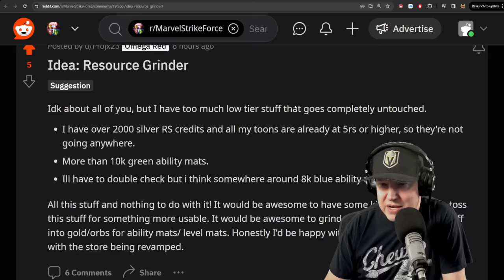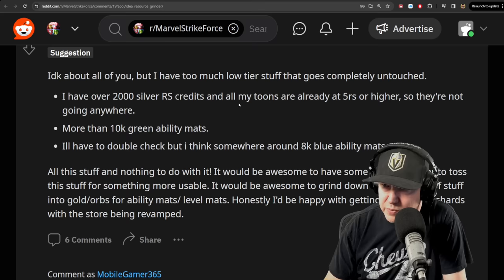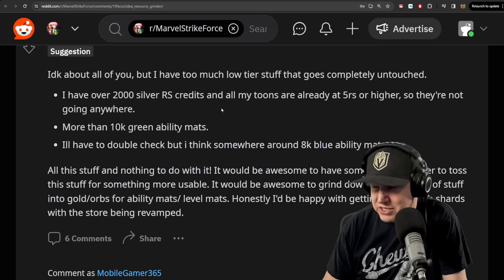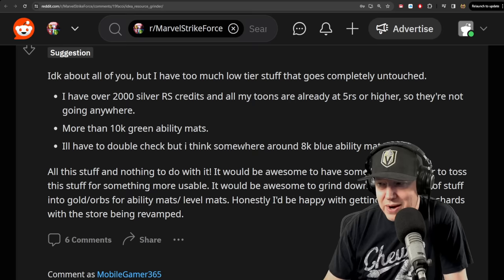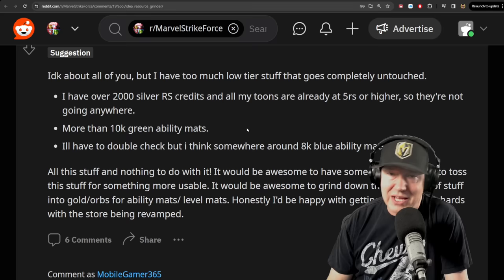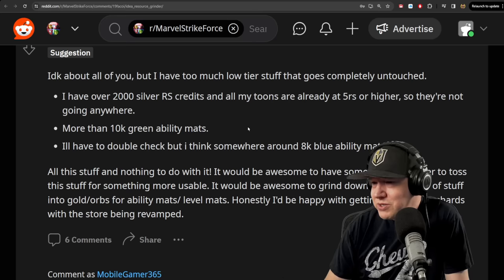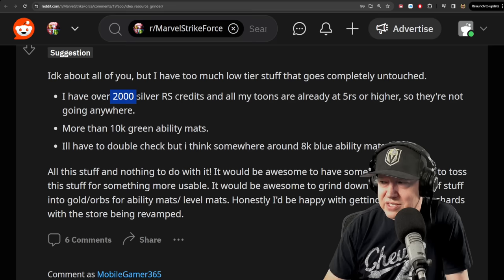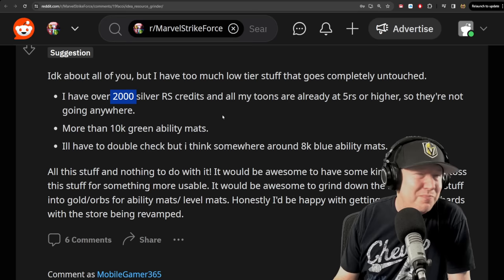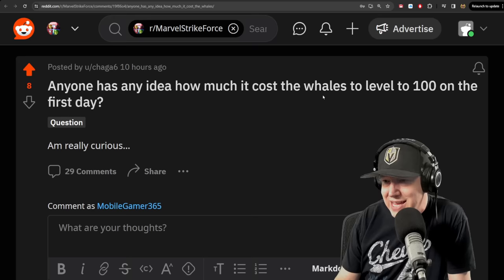Someone suggested a resource grinder idea. I have too much low-tier stuff that goes completely untouched — over 2,000 silver Red Star credits, all characters already at 5 Red Stars or higher, and more than 10k ability mats. My T3 purple ability materials are in the hundreds of thousands. They have something like this in Star Wars Galaxy of Heroes — it was the Jawas and the Gear Grinder. People ask if we can convert silvers into golds or purples into T4s, but Galaxy of Heroes only added that system pretty late in the game's cycle.